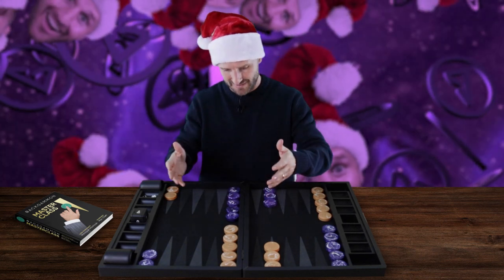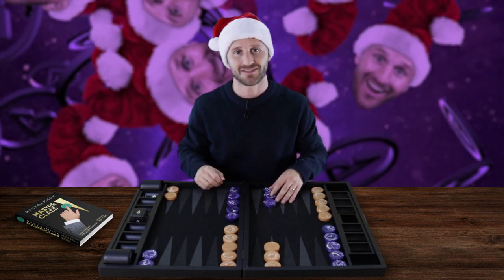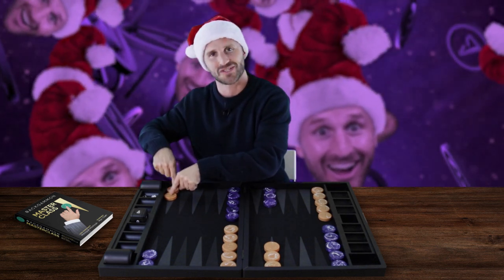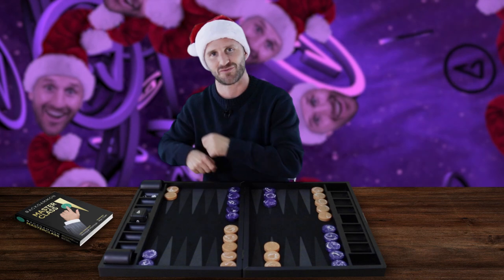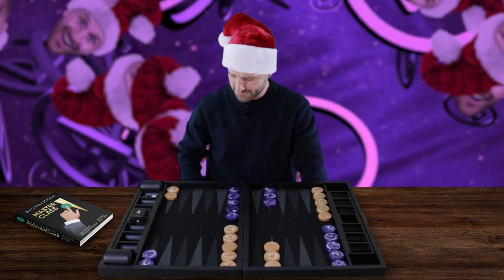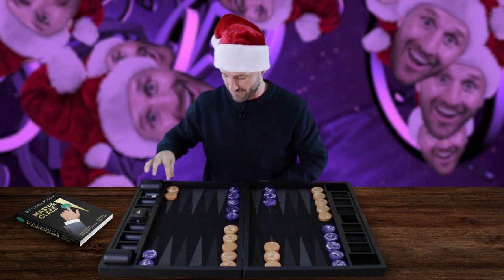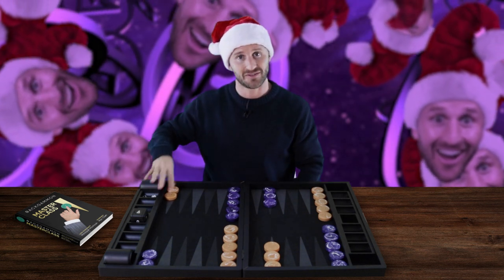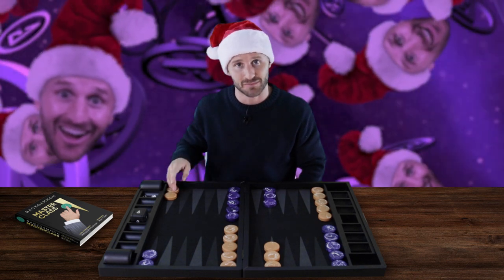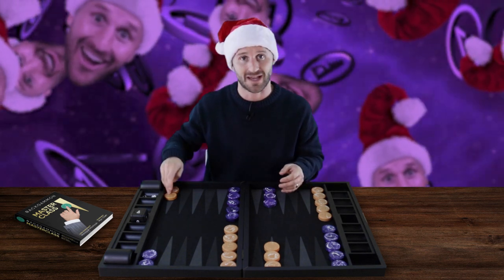Let's have a look. This is the void board — my favorite checker color combination. The 24 point is all the way over here. That's your 24 point, my ace point, your 24 point. It's where your back checkers begin, because it's the rearmost point on the board, so they start all the way back here on the 24 point.